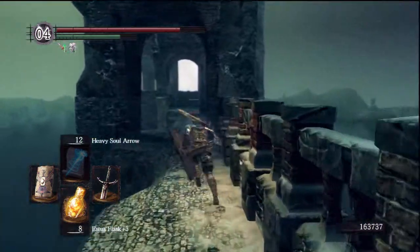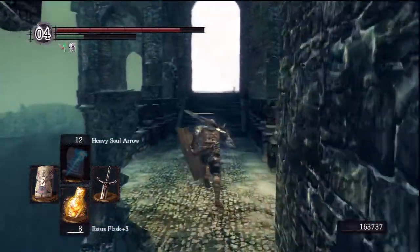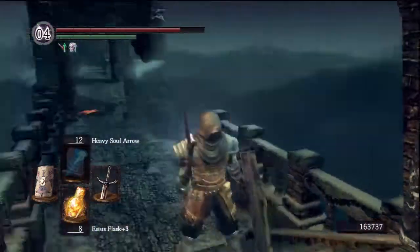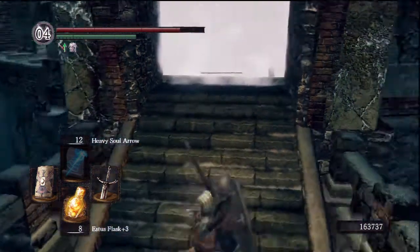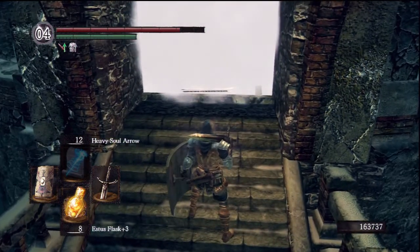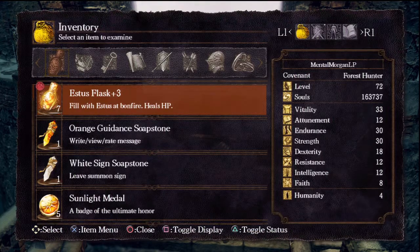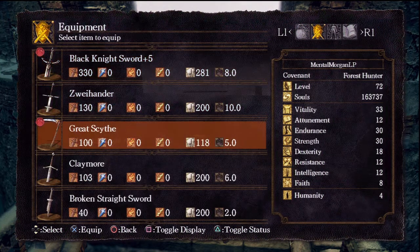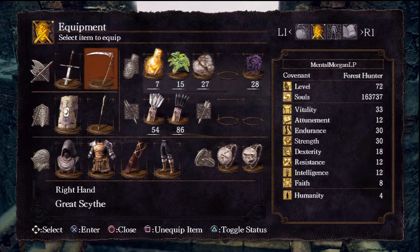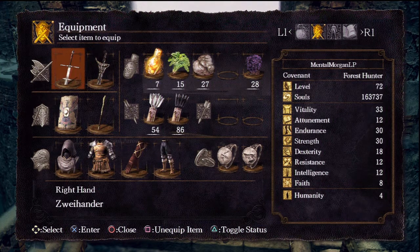Here we are at the boss fog wall and I'm going to switch weapons because I'm going to try my hardest to get a special weapon from this boss. This is the boss with the hardest tail to cut off. Most bosses have tails you can cut off to get special weapons and this one is pretty tricky. I'm going to equip a different weapon set — I'm going to equip the Syi Hunter and the Drake Sword.